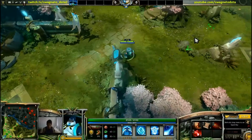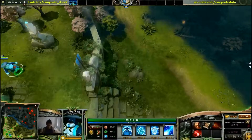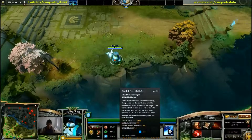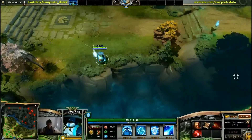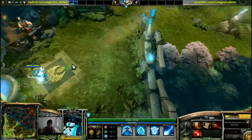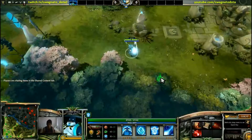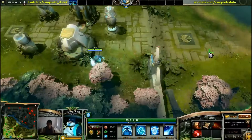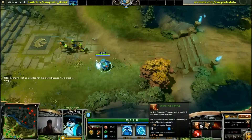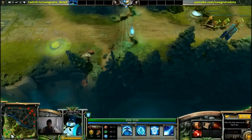Storm Spirit: if you buy a Dagon, you can use your ultimate and use items during it. But a good escape is to Ball Lightning and then shift queue your TP scroll. As soon as he starts going Ball Lightning, you start TPing too. He'll still travel away while channeling the TP spell — it's basically a free escape. What I do is Ball Lightning and then shift-double-tap my TP scroll item. It's really good for escape.